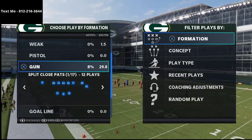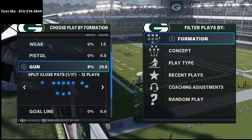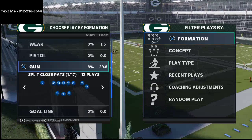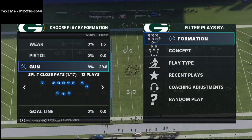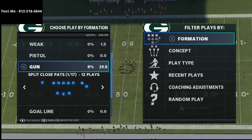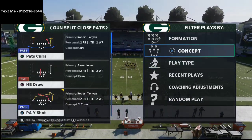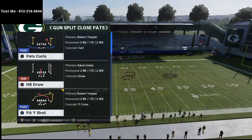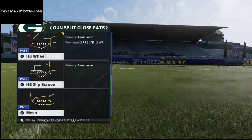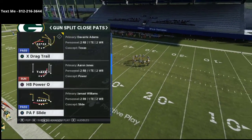I've been working out of the New England Patriots playbook, which is one of the best playbooks in Madden 21. I'm actually thinking about writing an entire guide on it because of its versatility and ability to beat pretty much anything a defense can throw at you. Split Close is one of my favorite formations, and we're going to jump into the Dime 1-4-6 and go over the X Drag Trail route combination that absolutely destroys Cover 2.